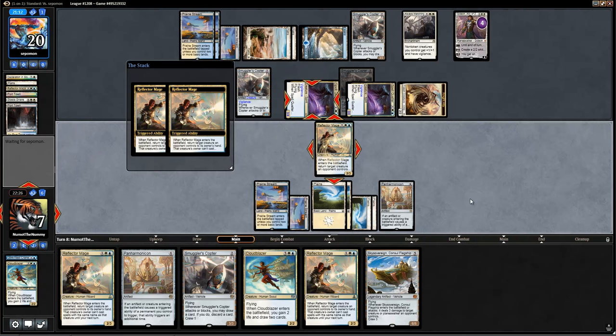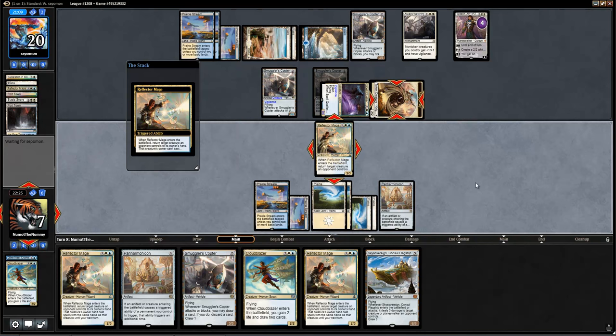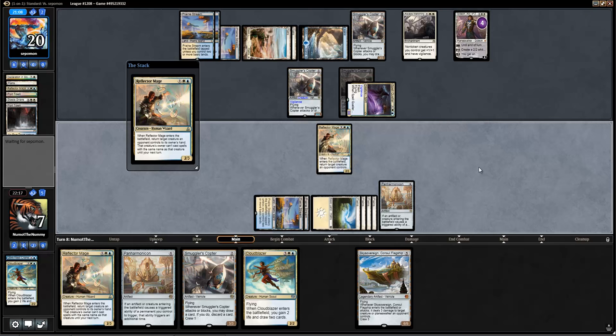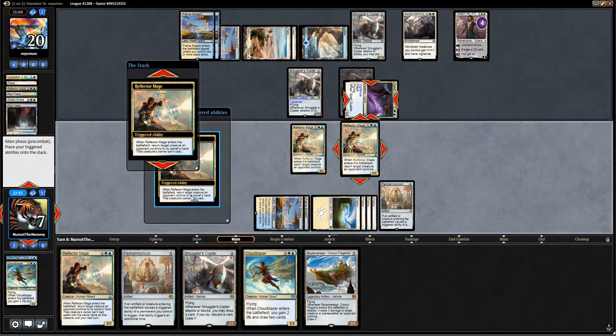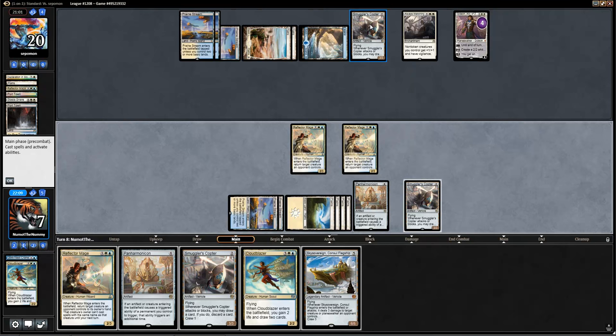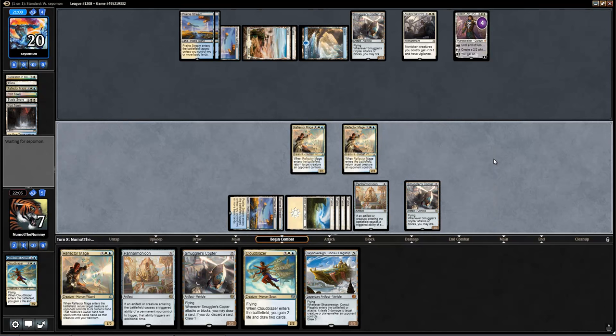Oh wow, they're going to crew it? Now I can actually bounce that other Smuggler's Copter too. The opponent was under the assumption that I might be able to get rid of this Spell Queller and get my Copter back, but mine would still have summoning sickness. So the opponent made a little misstep there, and we're actually going to bounce an extra creature — one of them being their Copter. I was actually going to be dead to just any creature they drew besides a Spell Queller, because they'd be able to make a creature and crew both Copters.